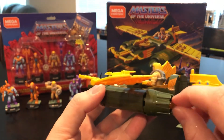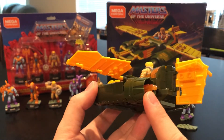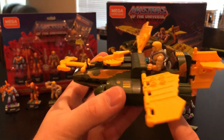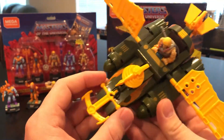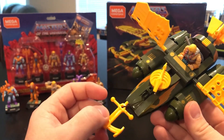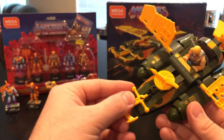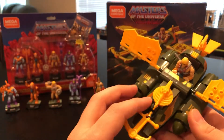One really nice detail is that in the jet-propelled sections, Mega has included a newer style of flame piece for the jets, giving really nice extra detail to make it look like it's actually in mid-air — it looks great. One of the play features of the Wind Raider is the anchor, which shoots off just like the original. The string is about eight inches long and you can crank it back in.